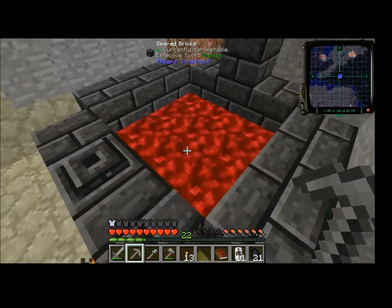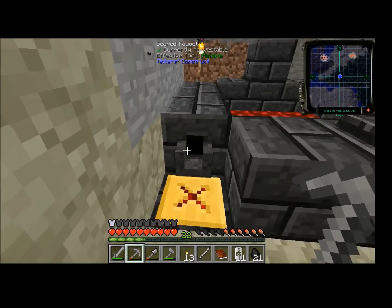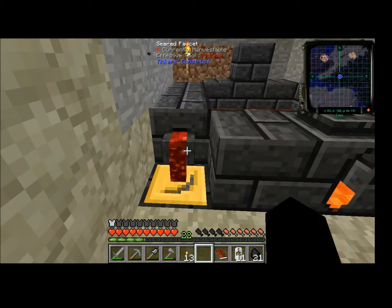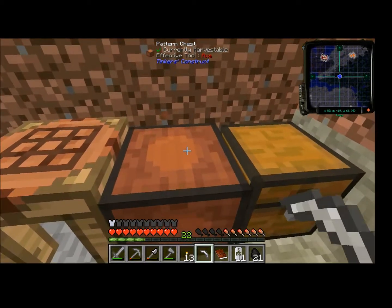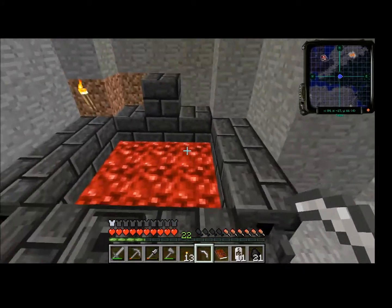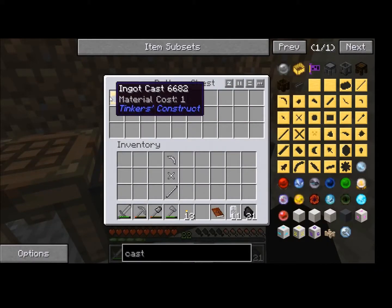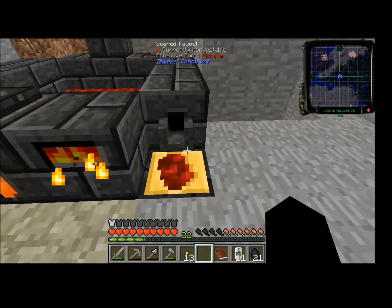Iron's done melting by now. I can use that to pour into the casts to get my pickaxe pieces. Pickaxe head. I discovered that you can use the pattern chest to hold casts as well, not just the other wooden templates — just really handy, really helped me out there. If I'm correct, that's going to make me an iron pickaxe, and I'll need an iron ingot — just one for now.